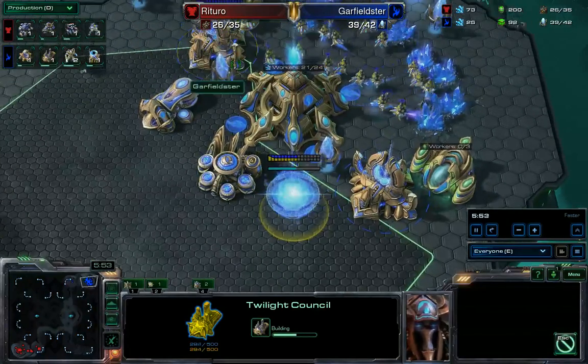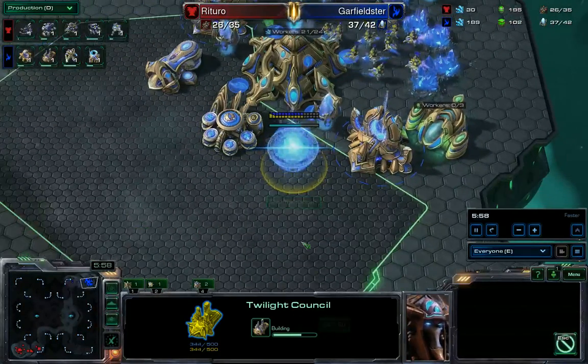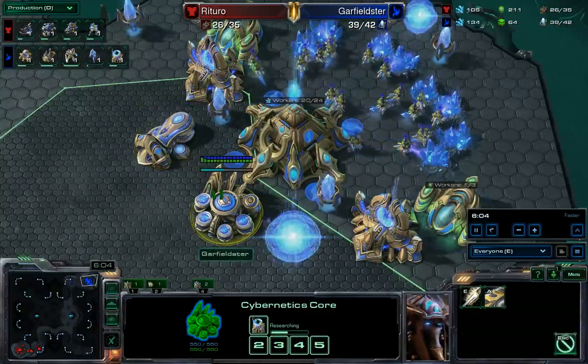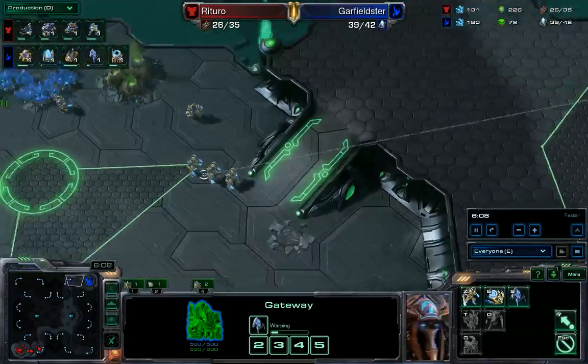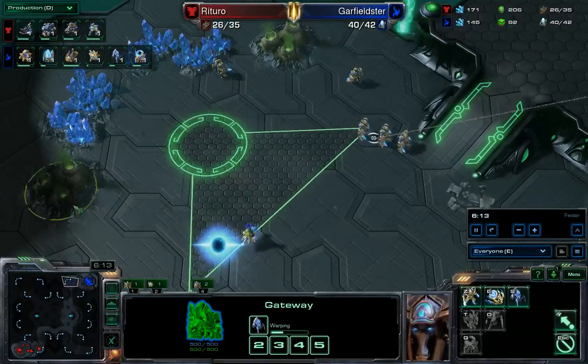Twilight Council is on the way for Garfieldster — he's not wasting any time either. So that's Twilight Council, two Gateways, a Forge, and a Cybernetics Core. Stalker number one is on the way to join his five Zealot buddies. This is a very good opening for Garfieldster.